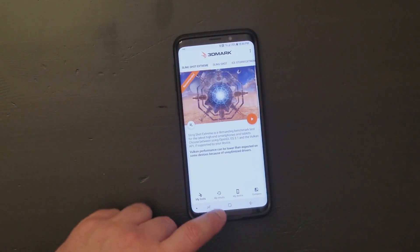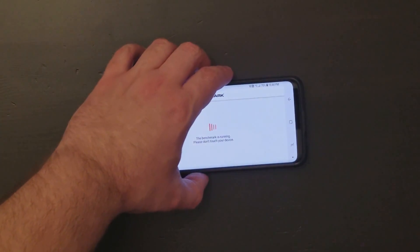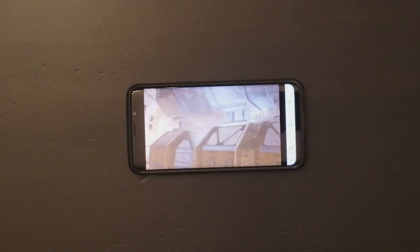This is the 3DMark Slingshot Extreme for the Galaxy S9. You'll see all the tests run here. Keep in mind this is the Extreme version, so it's going to be much harder on the GPU.